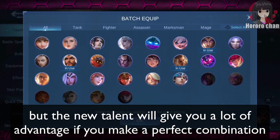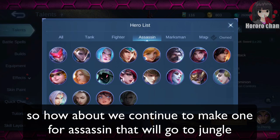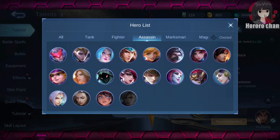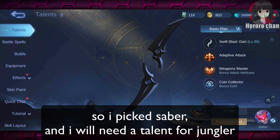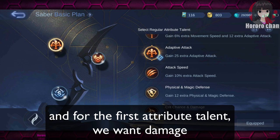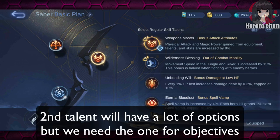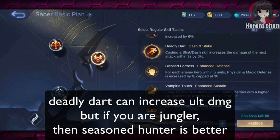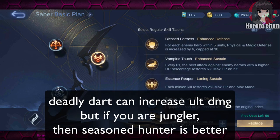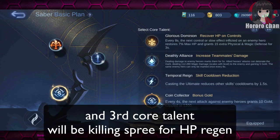The new talent will give you a lot of advantage if you make a perfect combination. So let's continue to make one for assassin going to jungle. I picked Saber and I will need a talent for jungler. Sticking to assassin attribute is good enough. For the first attribute talent, we want damage. The second talent has a lot of options, but we need the one for objectives — Deadly Dart can increase ultimate damage, but if you are a jungler, Seasoned Hunter is better. The third core talent will be Killing Spree for HP regen.